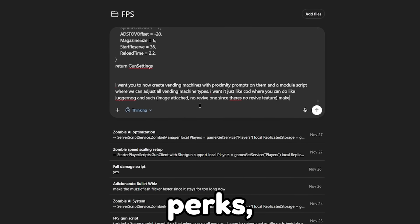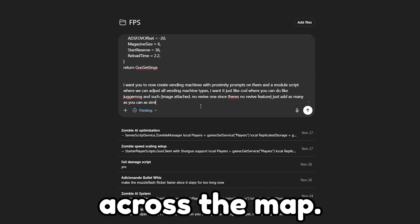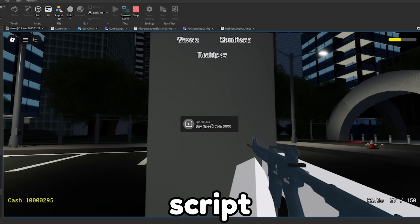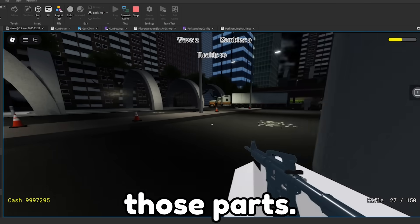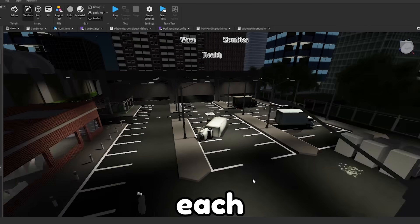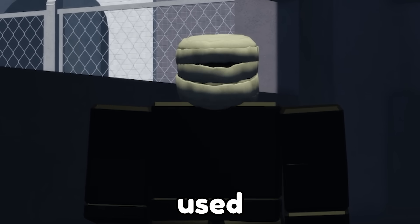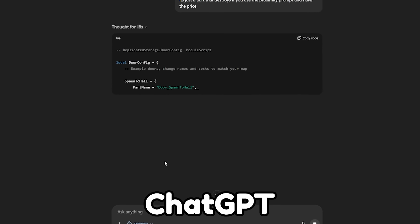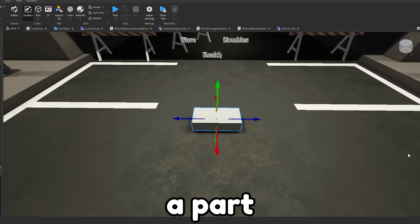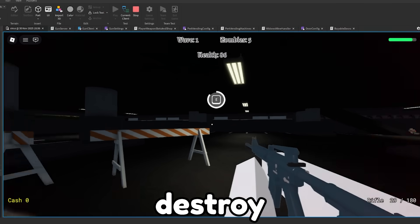The next thing I wanted to add was viable perks, just like COD. I went into ChatGPT and created a prompt to generate perk machines across the map. All we have to do is set up a couple of parts in Workspace with the correct names, and the script will automatically put the proximity prompts in those parts. The last thing was to create buyable doors that can be used to unlock new areas of the map — using the same money stats as the gun purchases, it attaches a proximity prompt to a part, and if you use it and have enough money, it deducts the money and destroys the part.